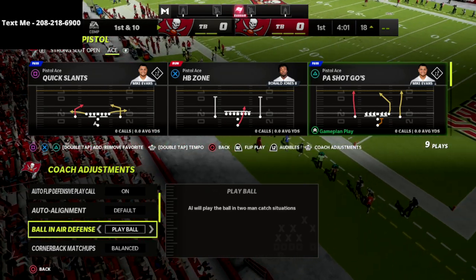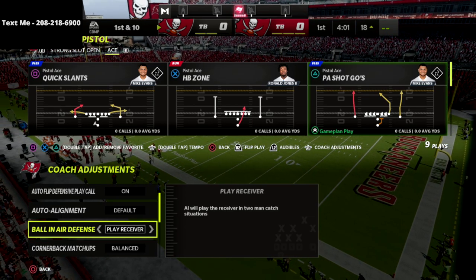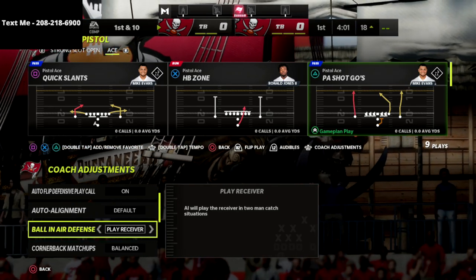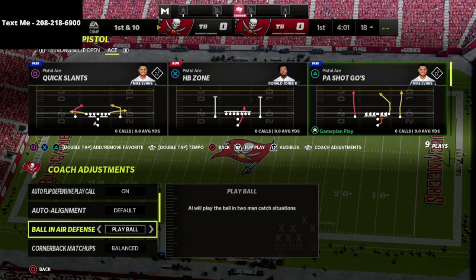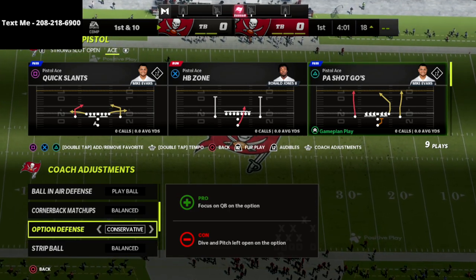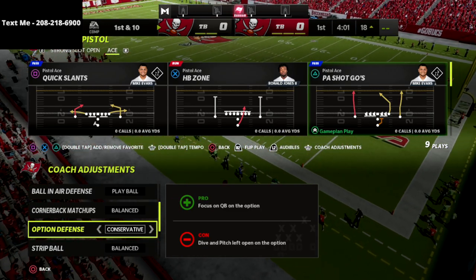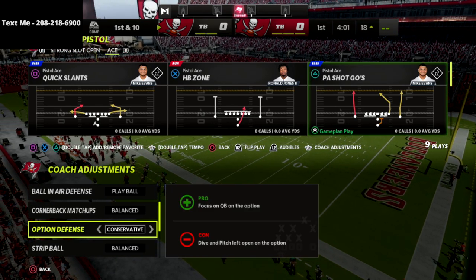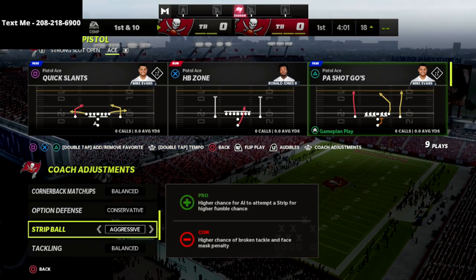For ball in air defense, I like to put this on play ball. I also like play receiver every now and then since it helps with catch tackles, but I'd say I use play ball 99% of the time. Quarterback matchups I leave on balance. For option defense, always put this on conservative — this gives you the best chance to stop any read option they might run.